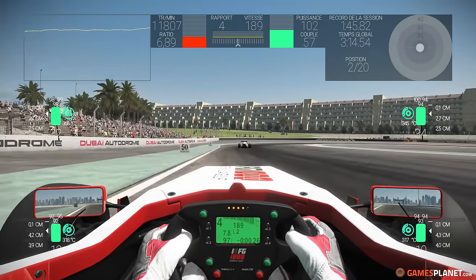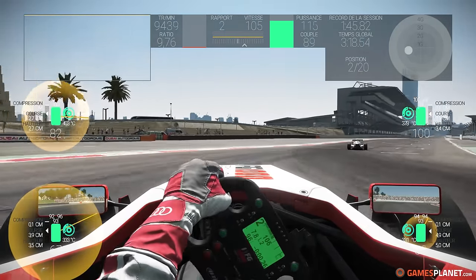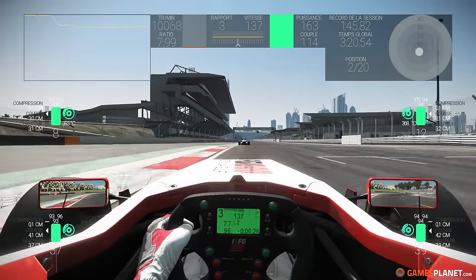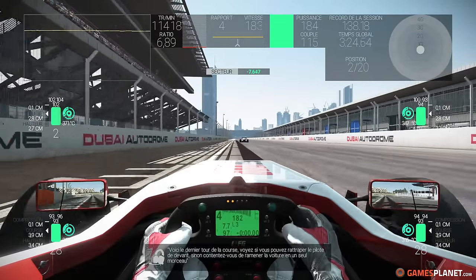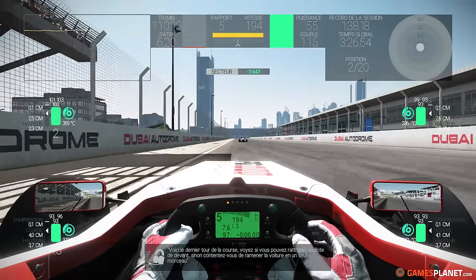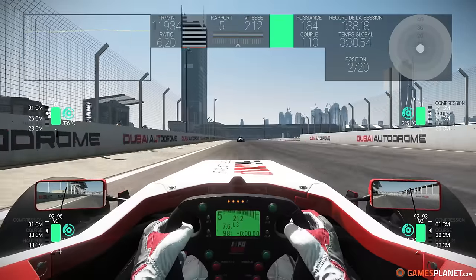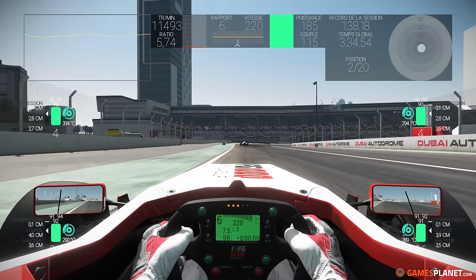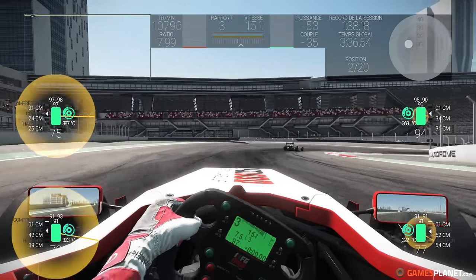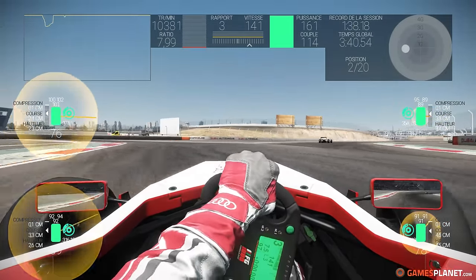On me dit qu'il faut attaquer dans les virages lents. Ces dernières coupes, avec un bon réglage, je peux être passé en 3e — malheureusement je vais devoir repasser en deuxième pour avoir assez de relance, mais avec une voiture différente la troisième peut être adaptée. Et on entame le dernier tour — notre spotter nous demande de rester en un morceau, de ramener la voiture à l'arrivée. C'est ce qu'on va d'abord tenter de faire.